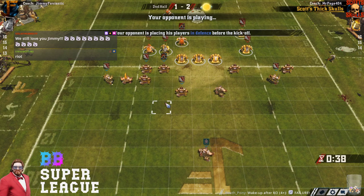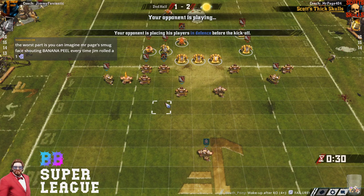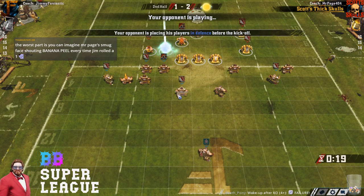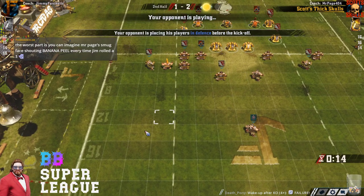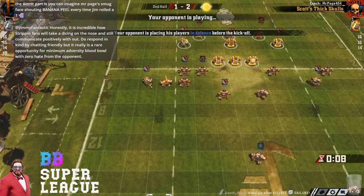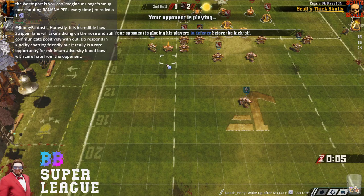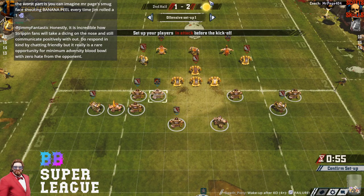Jim: 'I do think I could have defended that last turn better. I double-1'd the GFI to base his blitzer, then was going to double GFI to base his runner. If any of those had worked it gets a lot harder for him — it's not as if I misplayed, I just rolled a double 1.' 'I meant on his 2D blitz score.' 'Oh yeah, I should have been one further down — that was risk versus reward.'